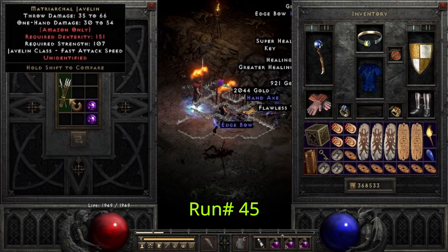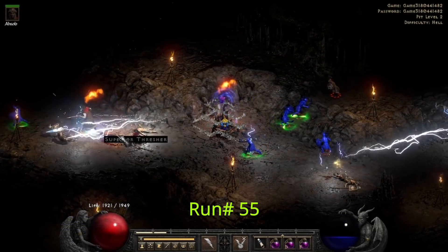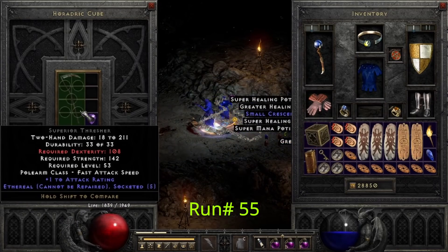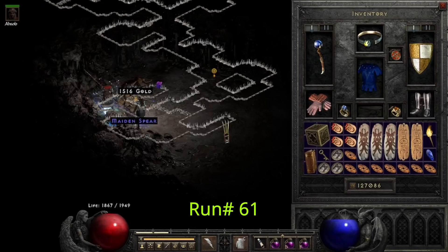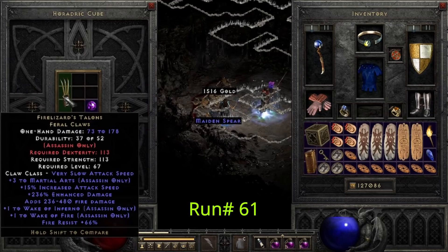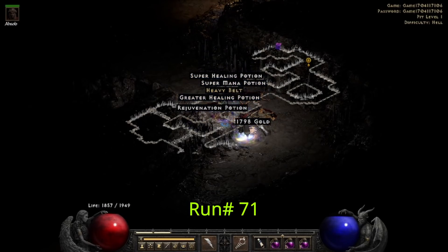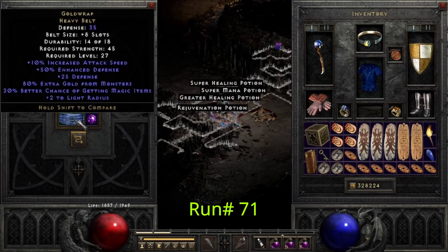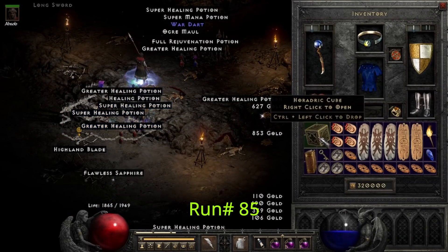On run 45, we find a pair of plus 4 Thunderstrokes. On run 55, we find a 5-socket Ethereal Thrasher. 10 runs later, on run 61, we find Fire Lizard's Talon. 10 runs later, on run 71, we find a Gold Wrap with a perfect 80% extra gold. 11 runs later, on run 85, we find something you don't see that often.